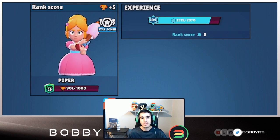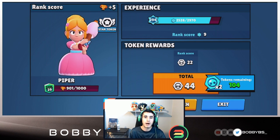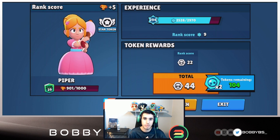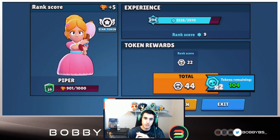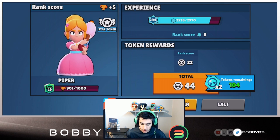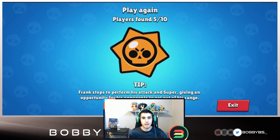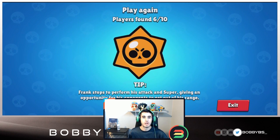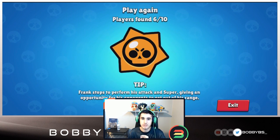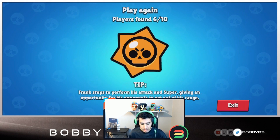Third place — not bad considering we didn't really play too well. Now even though Shelly won, and this map Shelly is probably meta, I would highly recommend you guys not use Shelly in this mode. Shelly gets countered by a bunch of things — you're not going to see Bulls, Primos, or Franks here, which are what Shelly counters. I saw way too many Shellys on the last Lone Star map. Unless it's this specific map, do not use Shelly. 6 out of 10 for that game.